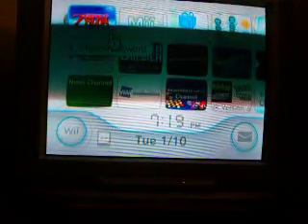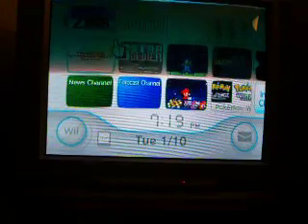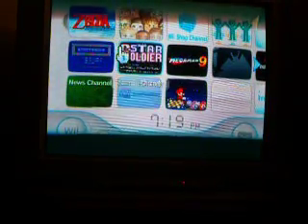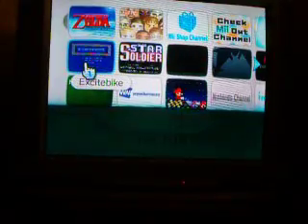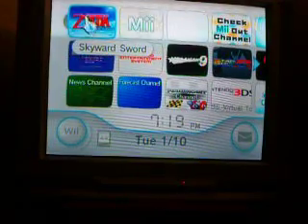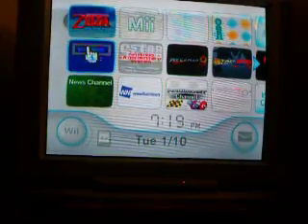Okay, this is Ash, CreativeKid02. I'm going to show you how Link on Legend of Zelda Skyward Sword can go to the bathroom and actually flush it without visually doing it. Or physically. Like magic!